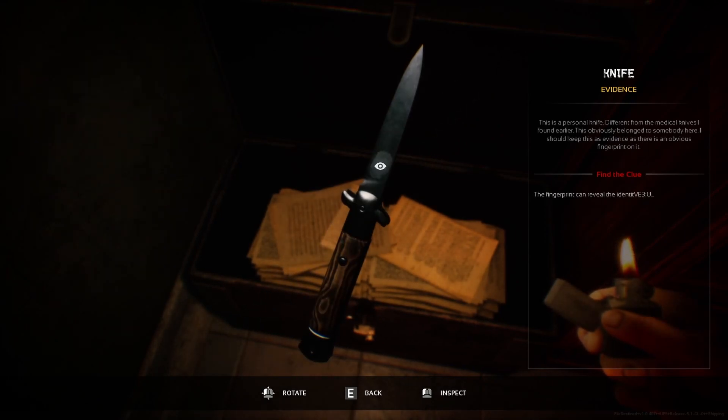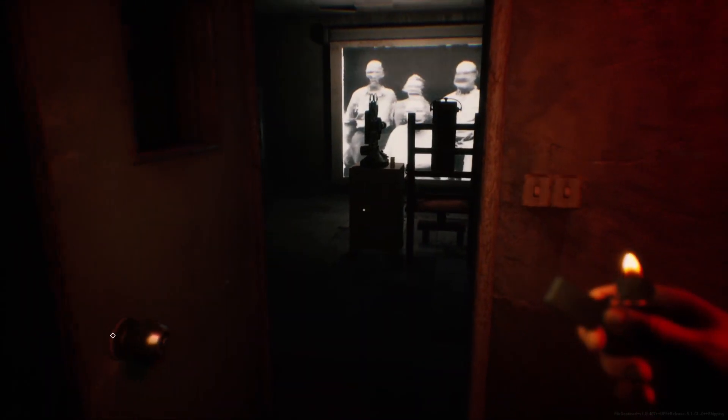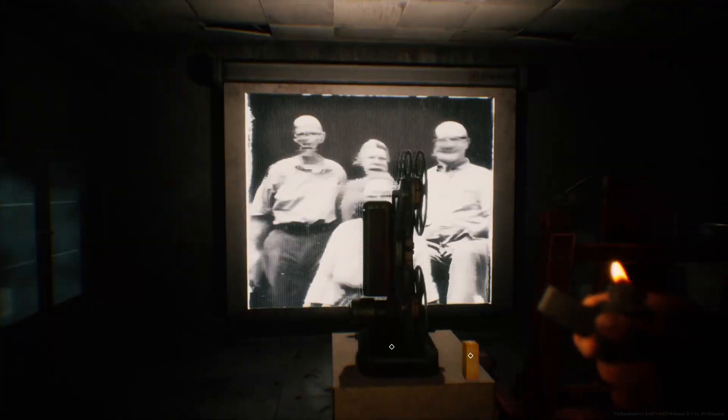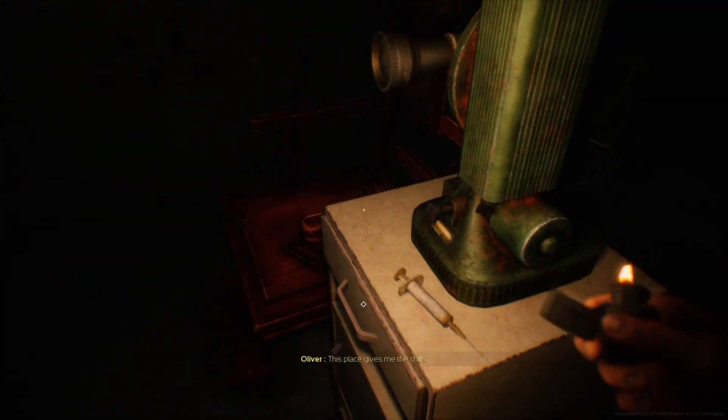We can actually pull it out — we got a fingerprint here. I can try to match it using the hospital records; I'll find out who you are soon enough. Well, you're just going to look at the fingerprint with your eyes and compare it to a buttload of other fingerprints in the medical record — if you can pull that off, I'm very impressed. It's in here with the creepy imagery over there — can we turn that off please? This place gives me the chills.